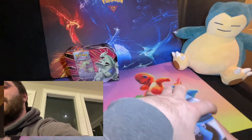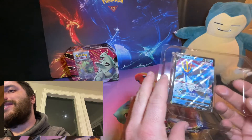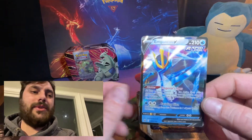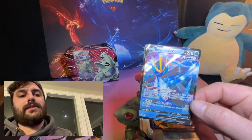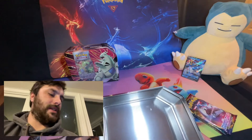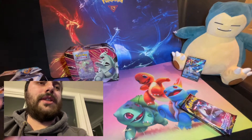We're just gonna go with the Empoleon first — I like Tyranitar so we'll leave him last. We got the Empoleon tin here. Sword and Shield base — I was talking about Sword and Shield base in my last video, I'm all about that. You get this nice Empoleon card here. Code card for you guys as usual. We got that Empoleon V card — let's get the plastic out of the way, sleeve that bad boy up. Look at that — we got our first addition to the Snorlax corner!